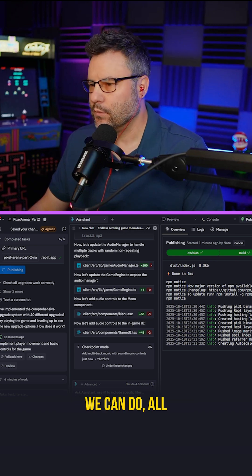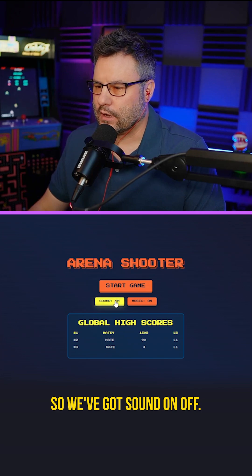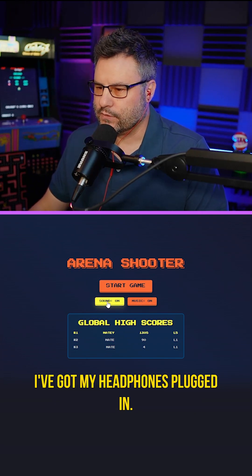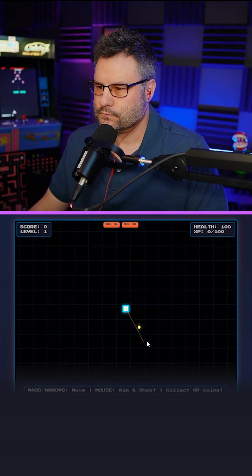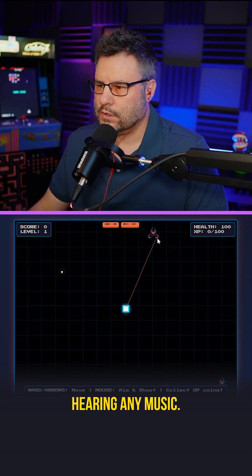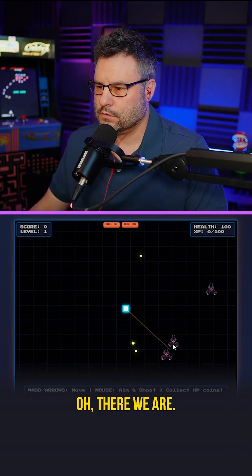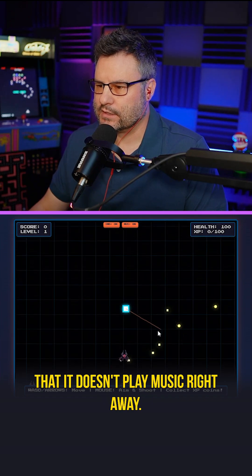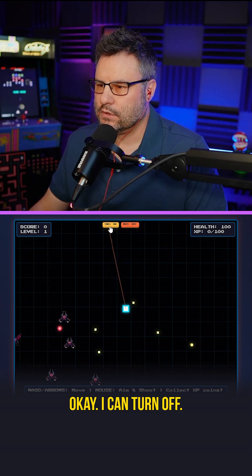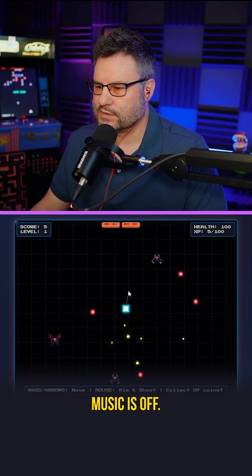We've got sound on and off. I've got my headphones plugged in. I'm not hearing any music — oh, there we are. Sometimes it can be a little flaky and doesn't play music right away and you have to toggle it. I can turn it off — yep, sound is off, music is off. Both those things work.